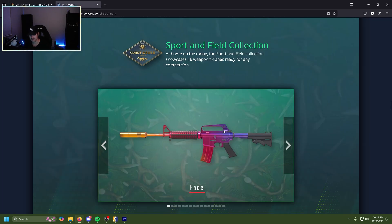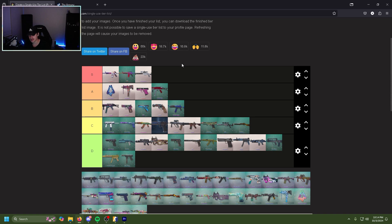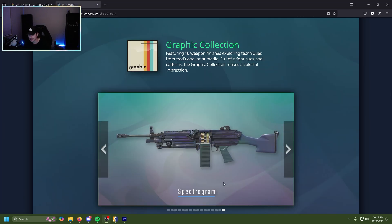The M4 Fade is again instant S tier — it's just a beautiful skin. The fade collection of skins is already nice. I don't think it's as good as the glock fade, it's definitely better than the AWP and the MP7 and the MAG-10. Easy S tier.